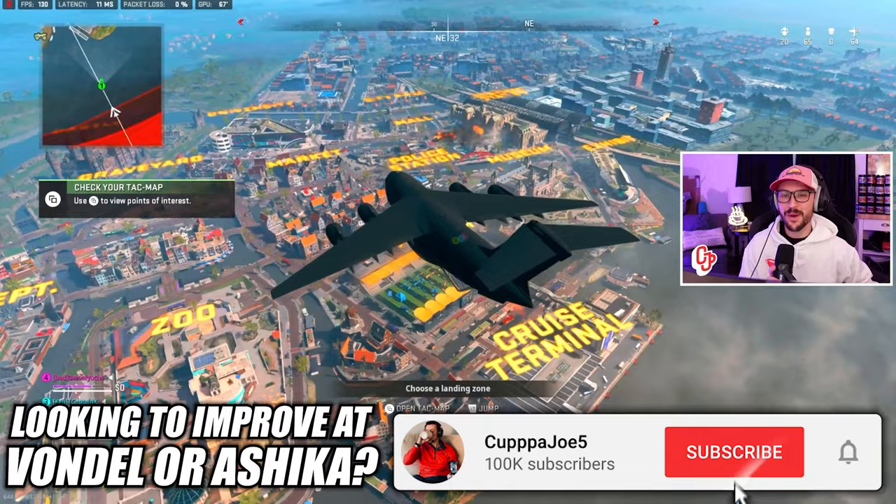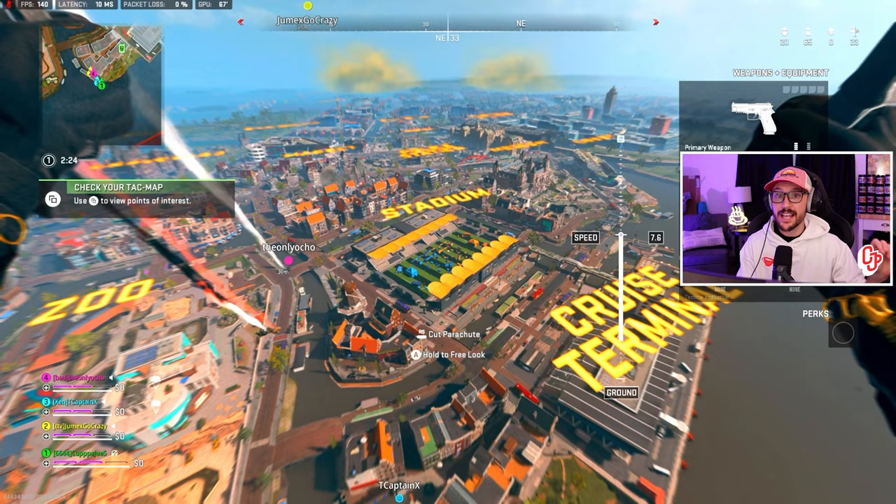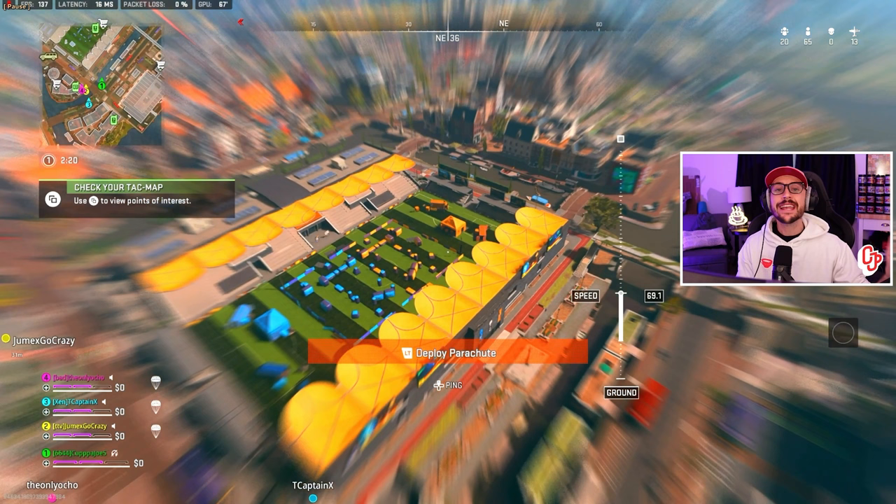Tip number one: early game awareness. Vondel as a map is ginormous, and specifically the POIs are massive — bigger than any resurgence map we've had previously. Here's why that's so important early game: when we're landing at Stadium, if we hot drop this side and drop straight down trying to get a gun quickly, we are not going to see other teams flying into this side.